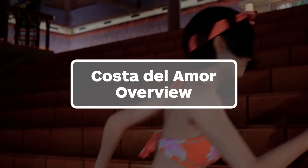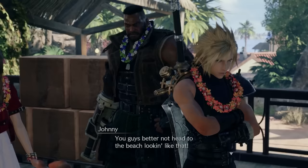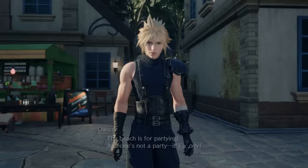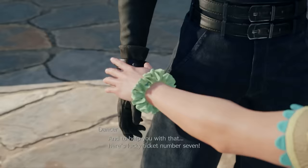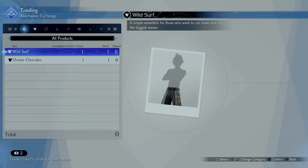To access swimsuits in Costa del Sol, you'll need to participate in the Costa del Amor event. Advance the main quest in Chapter 6 until you meet Johnny, who will offer you a room at his Seaside Inn. Cloud will drop off his sword in the room, and then the Costa del Amor cutscene will automatically start when you head back to the city center. A few of the dancers explain that this special event pairs guests to play games together in the area. They'll hand Cloud a ticket to find his match, and together you'll need to win the games to earn companion cards, then you can exchange those companion cards for beachwear.